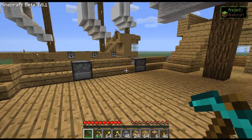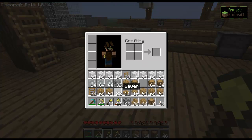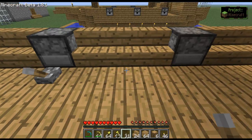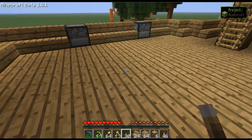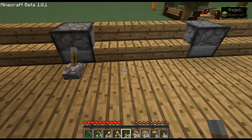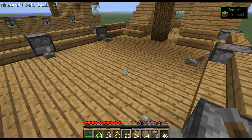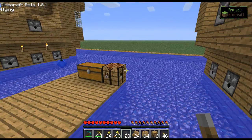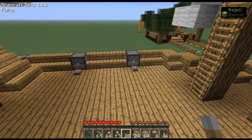Now we're just going to lay down the levers in front of the cannons — this will act like the firing mechanism. I don't actually use these cannons at all, and I don't even know if you would either. But if you want to, they're just there for decoration mostly.